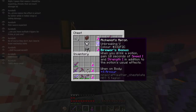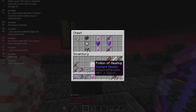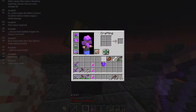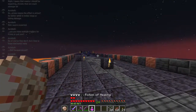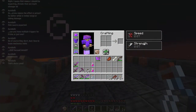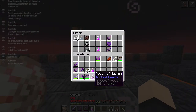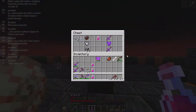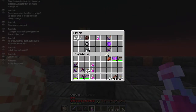When you drink a potion, gain 10 seconds of speed 1 and strength 1 in addition to the potion's usual effects - this is why these are not splash potions. I could put this on, drink this potion, and I get a little bit of speed and a little bit of strength. I think I might end up buffing that if it's ever used in another map, which it probably will be.